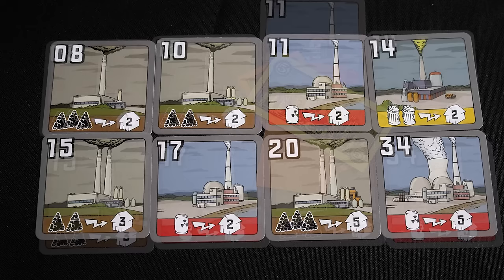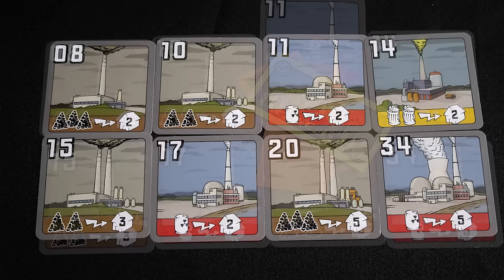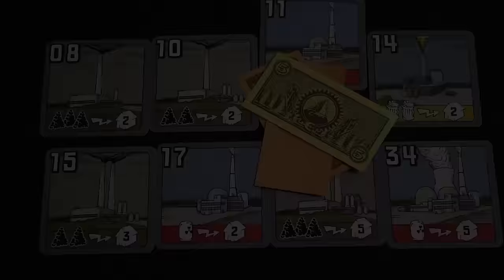Phase two is bidding on power plants. There are four plants available for auction and four that are currently unavailable. Plants are always ranked in numerical order, so lower-numbered plants become available for bid first. If a player wins a bid, they cannot participate in any more auctions that round.